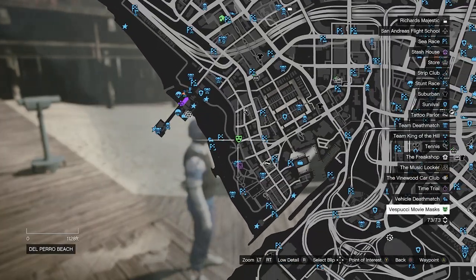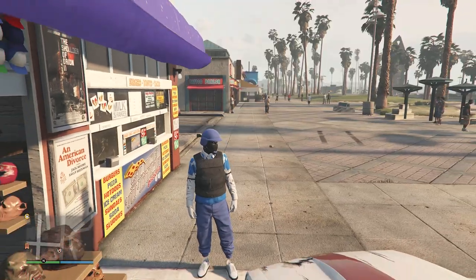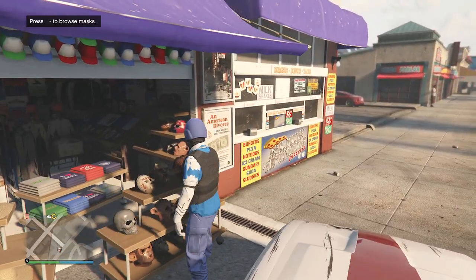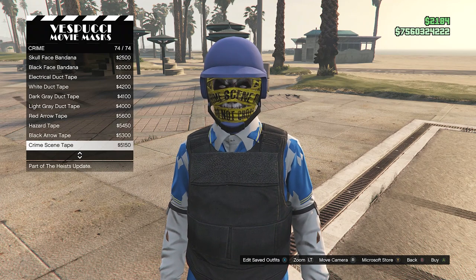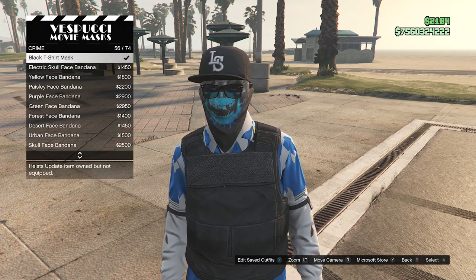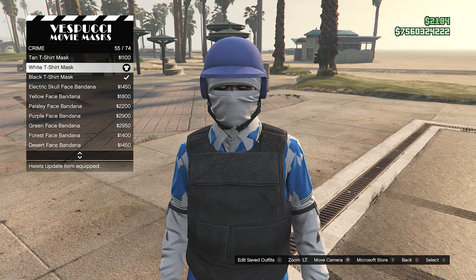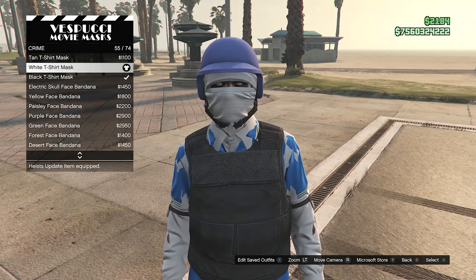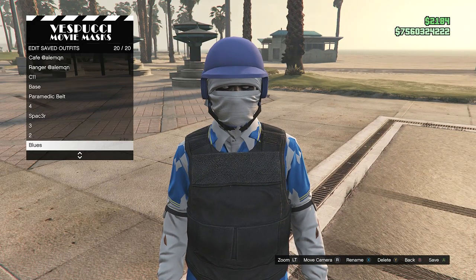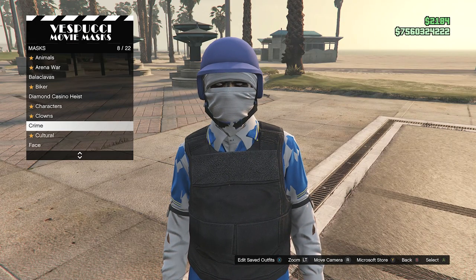Now we're going to go back to the mask store to change the mask on our outfit. When you've made it back to the mask store, walk over to your mask, go to Crime on slot 8 or slot 9, and look for the white t-shirt mask, which will be on slot 55. As soon as you've equipped the white t-shirt mask, you should see it merged together with the blue bulletproof helmet. Now hit edit saved outfits and save your outfit on any slot that you want or the slot you saved it on before.